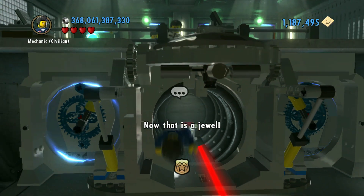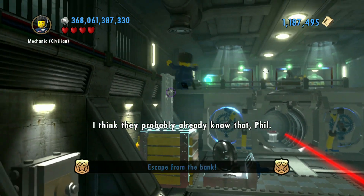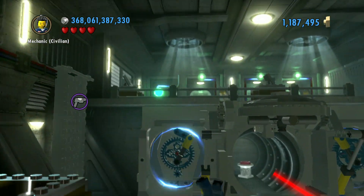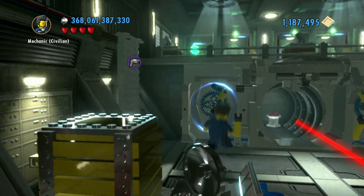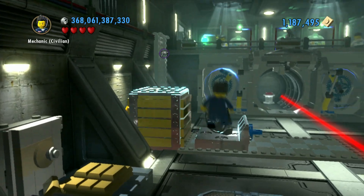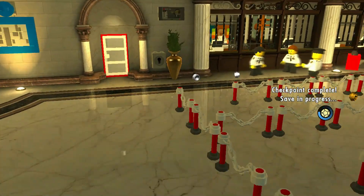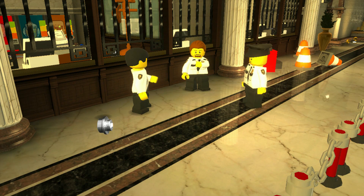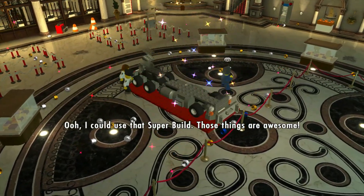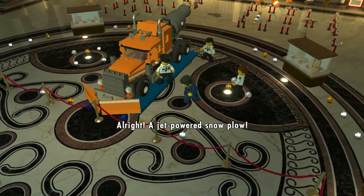Now that is a jewel. Whoever's in here, you are breaking the law. I think they probably already know that. I guess I'm not getting out of here undetected then. That super build — those things are awesome. Alright, a jet-powered snowplow!